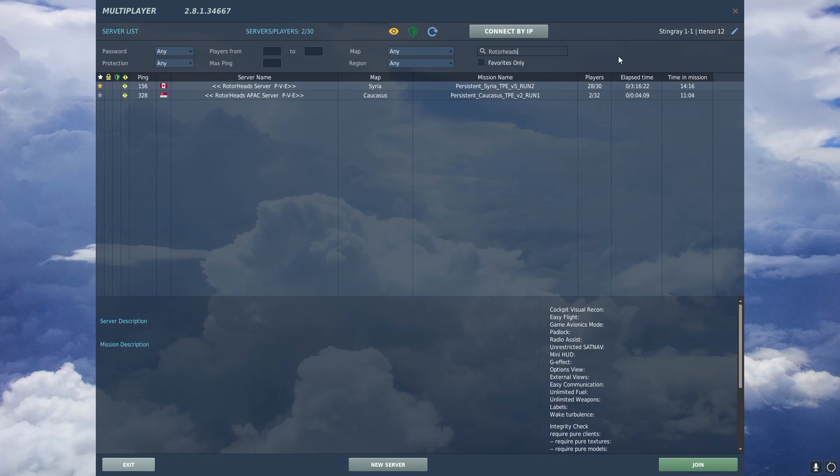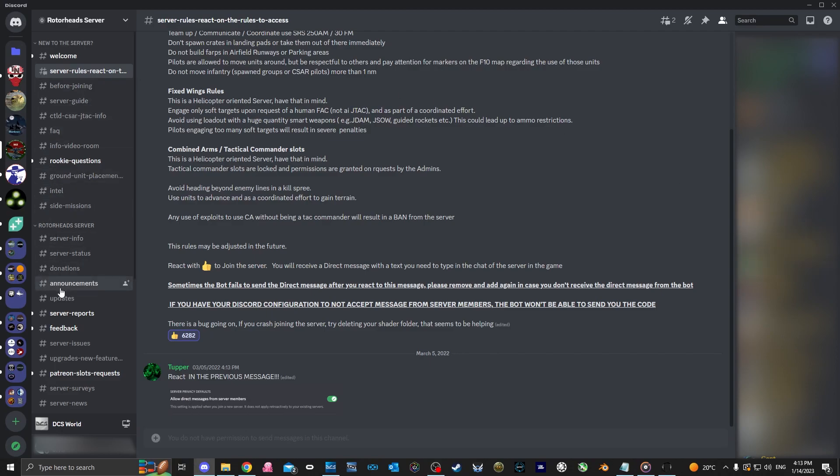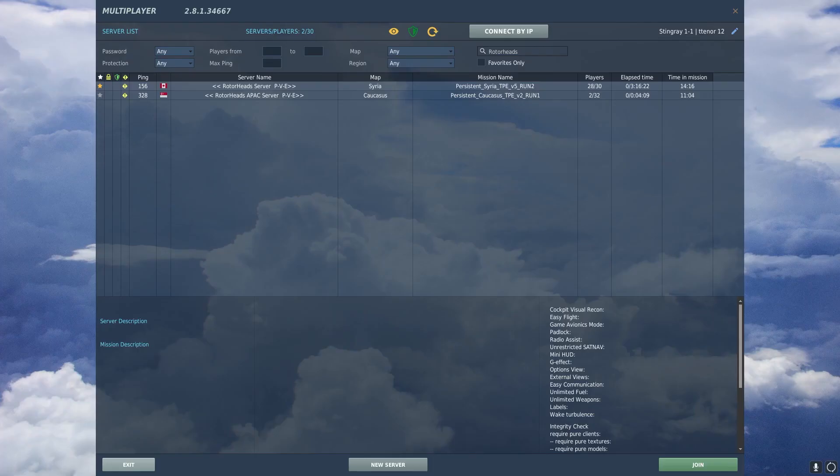Currently the main server is running Syria and Apex is running Caucasus. The differences between these servers are the server location, the terrain, and the staff — all the mechanics should basically be the same. The link in the description is to join the main server. If you want to join the Apex one, it's handled by a separate Discord that you can find in the announcements tab in the main server. The code you get is different, but the process to get it is the same: you join that server and react to the rules to receive the code from the Apex bot, just like in the main server.